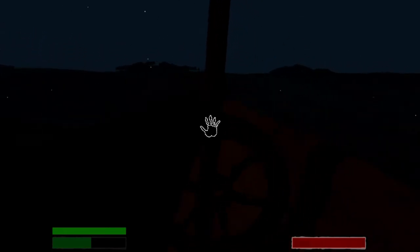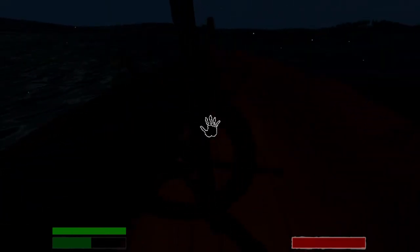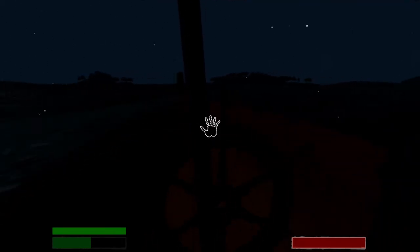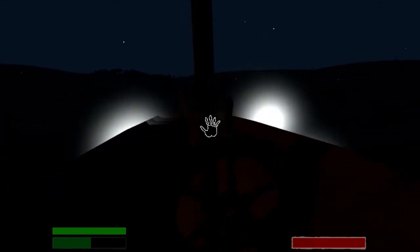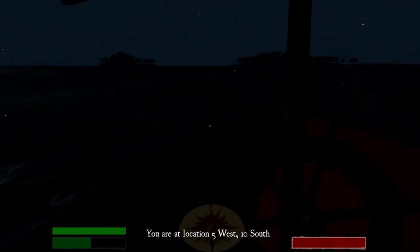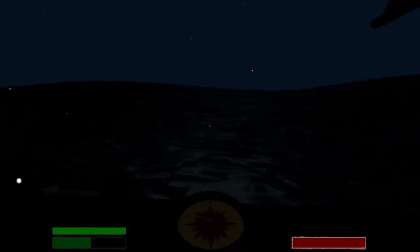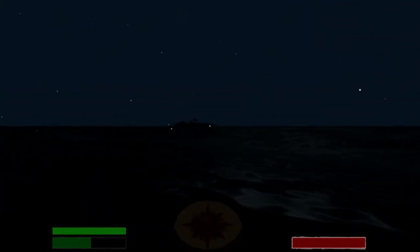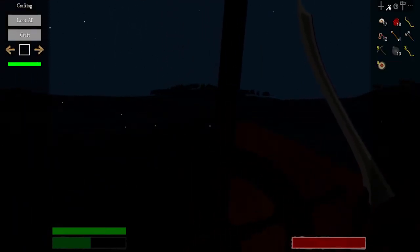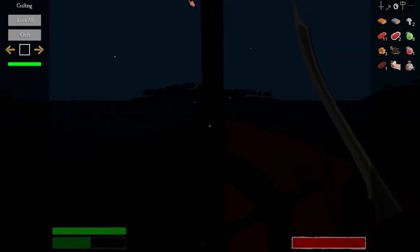Okay guys, we're approaching some islands here. I'm not sure if they're the right ones or not, but they're in the general area. The map's not a hundred percent correct. Epic music playing here for the nighttime! I think we're gonna head to the middle island. By our compass we are at 5 west, 10 south, so these islands are definitely where the next merchant should be. We got four islands to search. We might as well check — we have nine arrows, so we should probably craft some more.